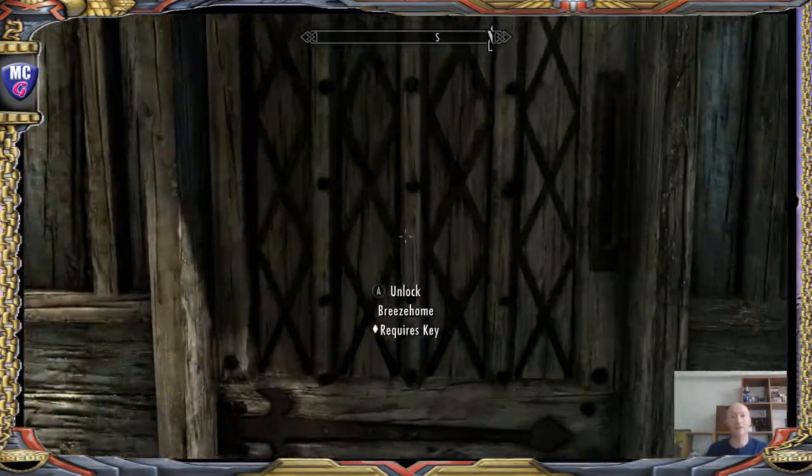We can enchant these — they don't weigh much. So for the moment I'm going to keep hold of them. We can enchant them and give ourselves buffs, like resist frost, resist fire and stuff like that. So let's put the vampire stuff in there. Vampire armor, vampire boots — they're cool. Not going to use them, but they're cool.